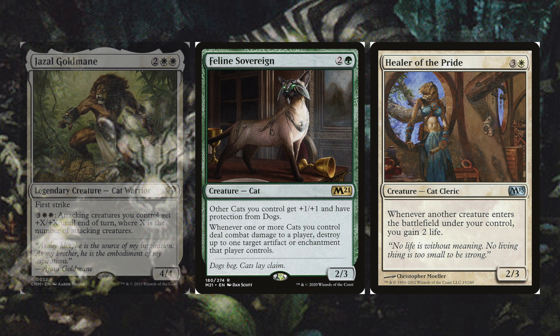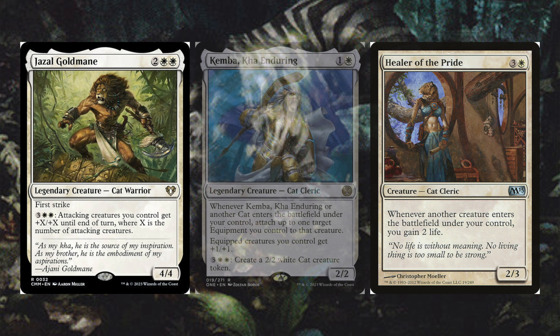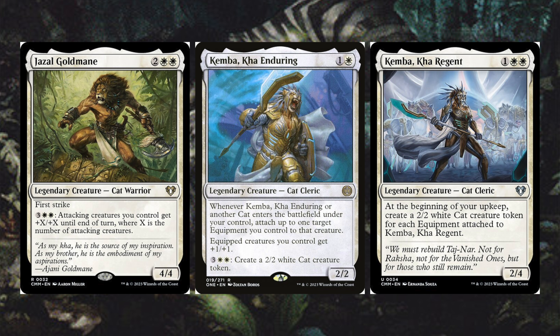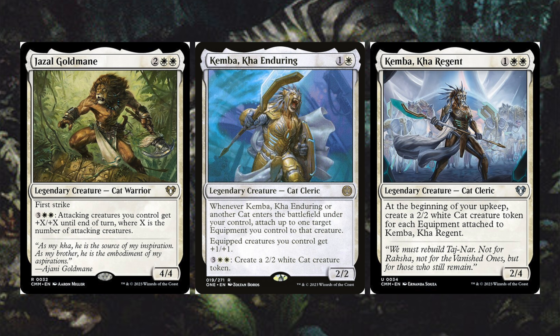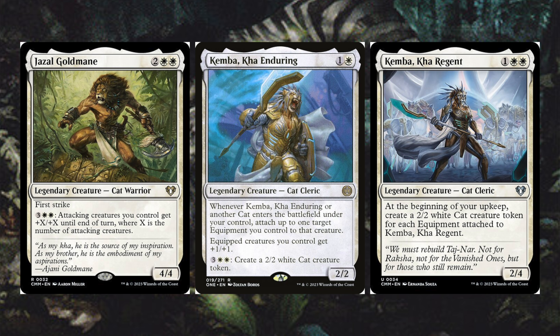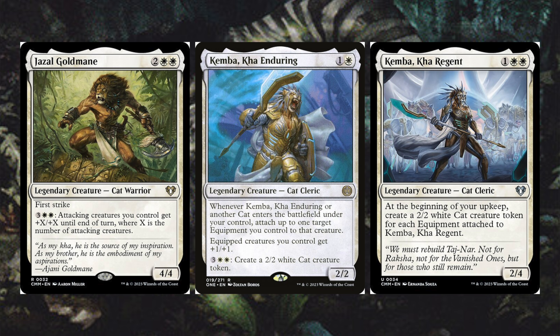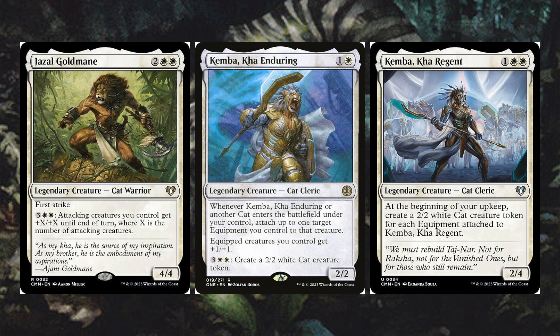Jazal Goldmane has first strike, and for three white white, all attacking creatures you control get plus X plus X until end of turn where X is the number of attacking creatures — a great way to buff the entire board. Kemba the Enduring says when it enters or another cat enters, you may attach an equipment to that creature; equipped creatures get plus one plus one. For three white white, create a 2/2 white cat creature token.